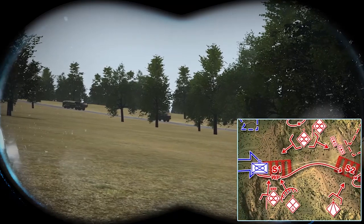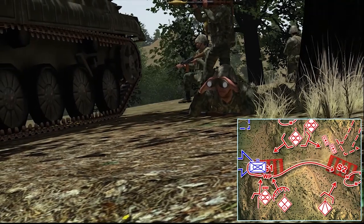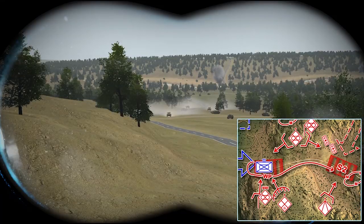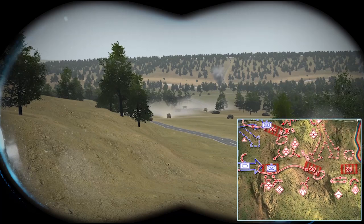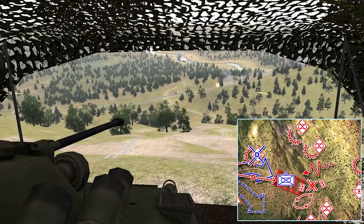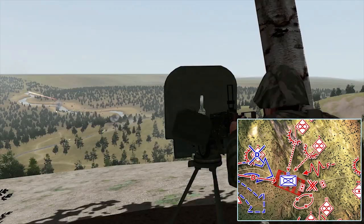Roger. Commander, Disrupt South is in position vicinity Kill Zone Sierra Two. Blue Four passing through Kill Zone Sierra One. All elements — logistics vehicles are moving towards the south axis. Contain element, Blue Four company team heading to Kill Zone Sierra Three. Commander, engaging three Blue Four IFVs vicinity Kill Zone November One — they won't get past us.